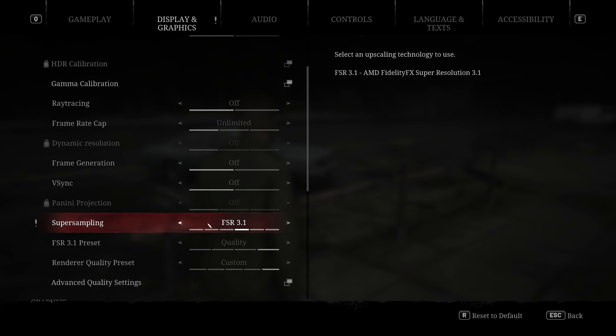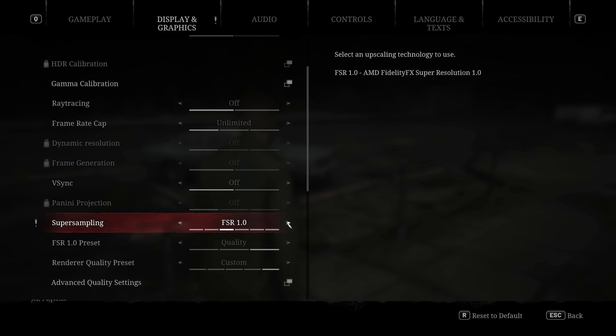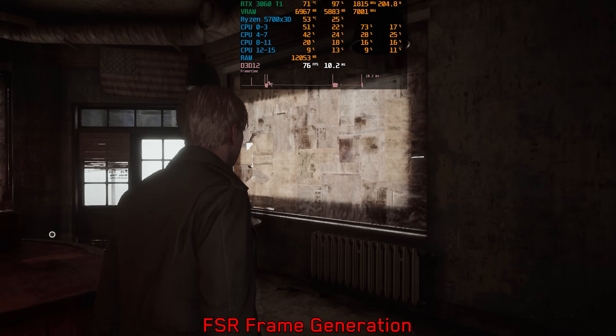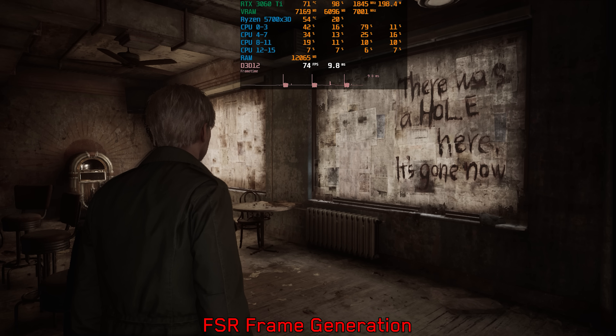FSR 3 also has its own frame generation, but unfortunately it only works with FSR upscaling and does not support DLSS, XESS, or even FSR 1 and TSR. It's one of the worst implementations of FSR frame generation, as enabling it leads to frequent pauses and crashes.